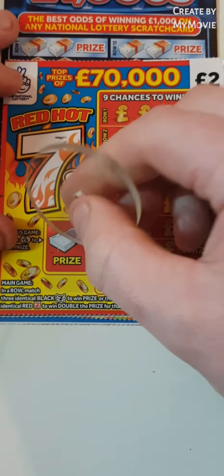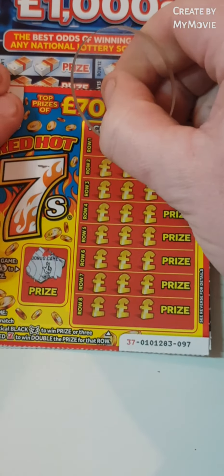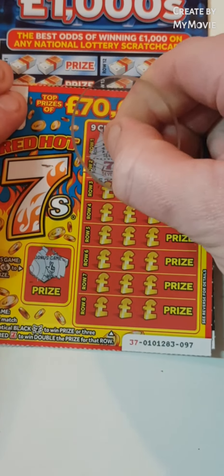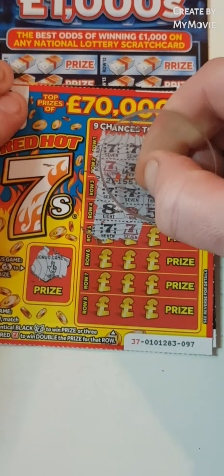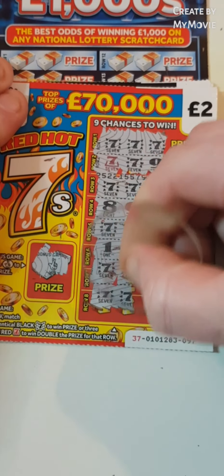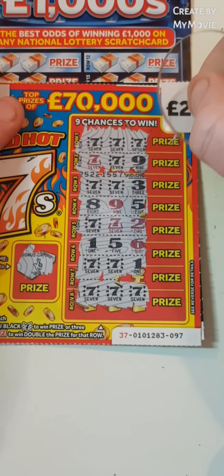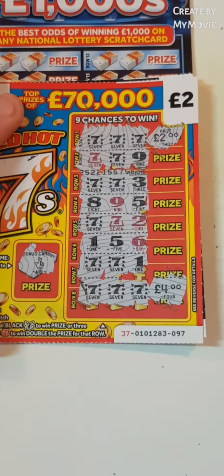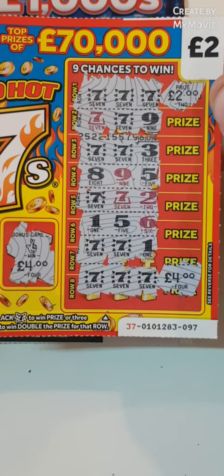Hot sevens. So in here we have to find the fingers. Check that out guys, we have a winner! We have the fingers. Match three red or black sevens. Seven. Nope. Nope. Nothing there. And we have three winners on this card — sevens, sevens, and the fingers. So it is four. Two. Two. Four. And four. Ten pound card guys, we'll take that. Nice ten pound card. Happy days.